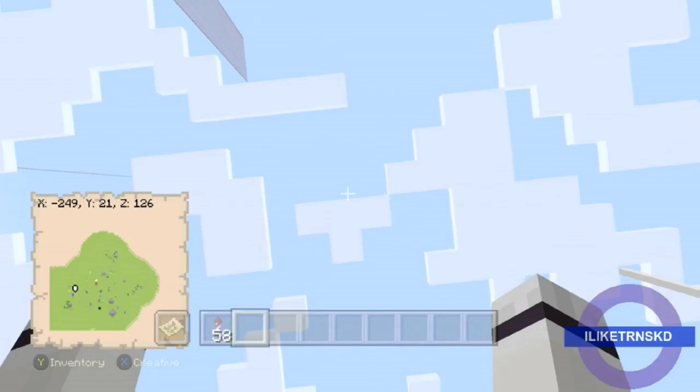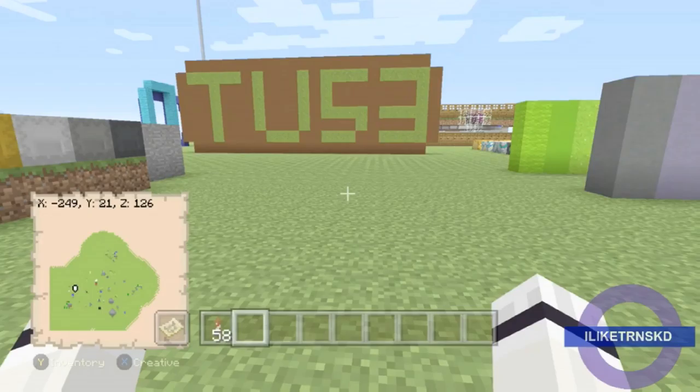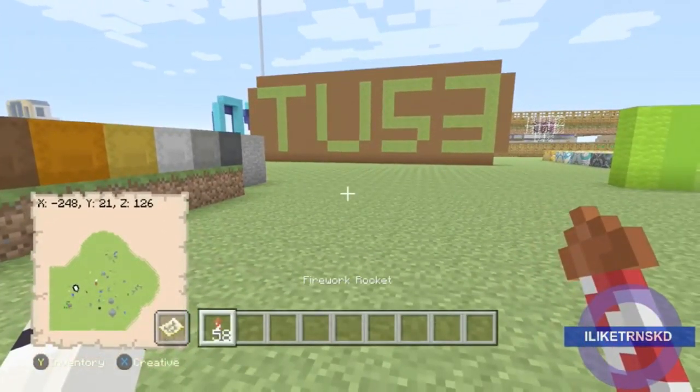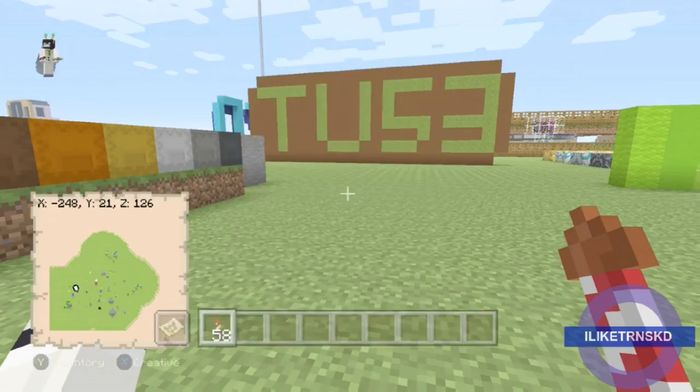If you don't know what that is, it is pretty much a border that stops you going past Y511, and you can't go above it. But there is a glitch — I'm not sure if it's intended or not — apparently it's a glitch with the new firework rocket flying with the Elytra.